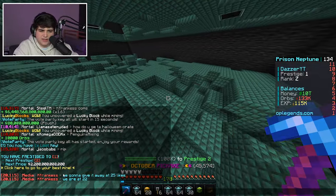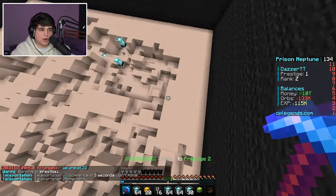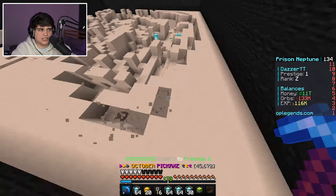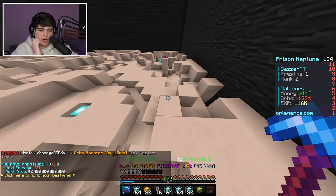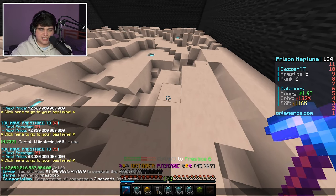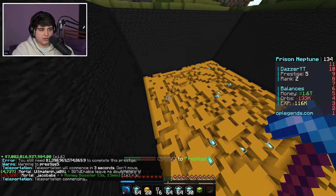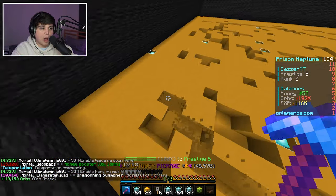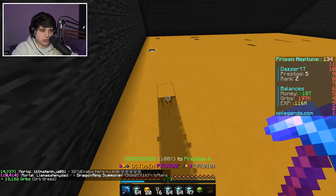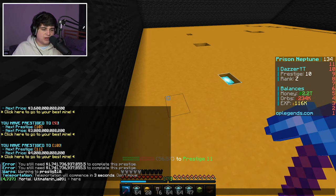Wait — there's a prompt: 'Click here to go to your next best mine.' There are prestige mines! If we were making a lot of money at Z Mine, we should be making even more here. I'm going to prestige a ton right now. The amount of mines is insane! In the prestige mine, we just hit 20 trillion — this is so OP. We just hit prestige 11!